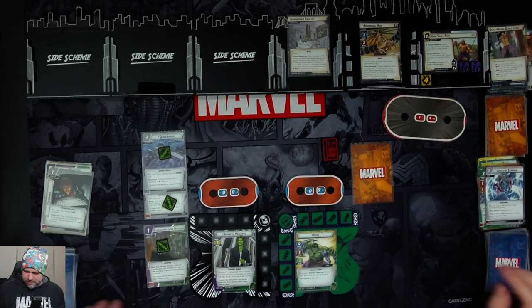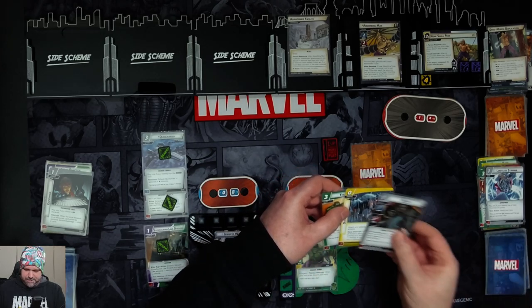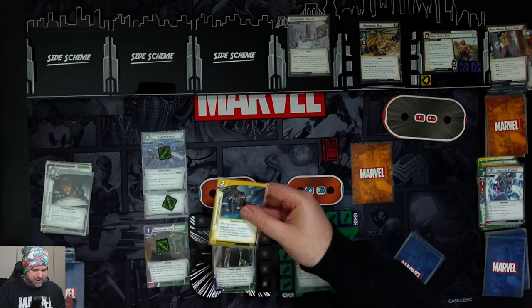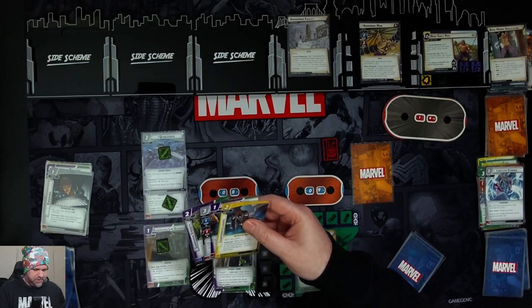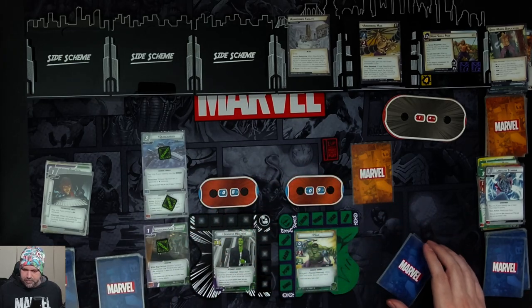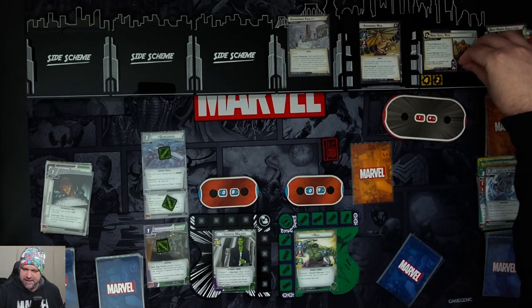Hulk gets four cards: Thunderclap, Overwatch, Delayed, and Upside the Head. Jen gets six cards: Counter Intelligence, One-Two Punch, Mockingbird, Superhuman Strength, Focused Rage, and Power of Justice. We get two threat on the main scheme and another delay counter.